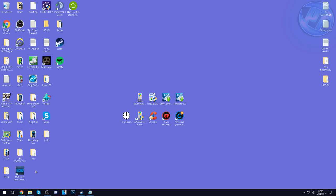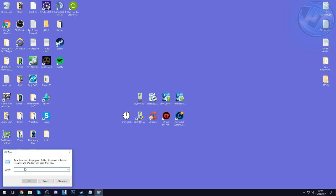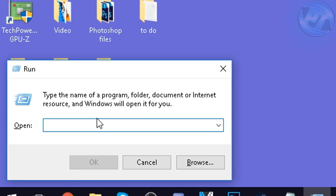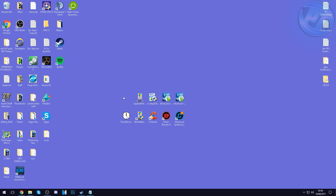Once we're done with that, exit out. Next, go into the bottom left, type in 'run', and press Enter. Inside that dialog, type in 'prefetch' and press OK. You'll be given another folder — yours is more than likely going to have more files in it than mine. Just like we did with the TEMP folder, highlight everything, right-click, and delete. If it tells you it can't delete any items, hit Skip, and then exit out.